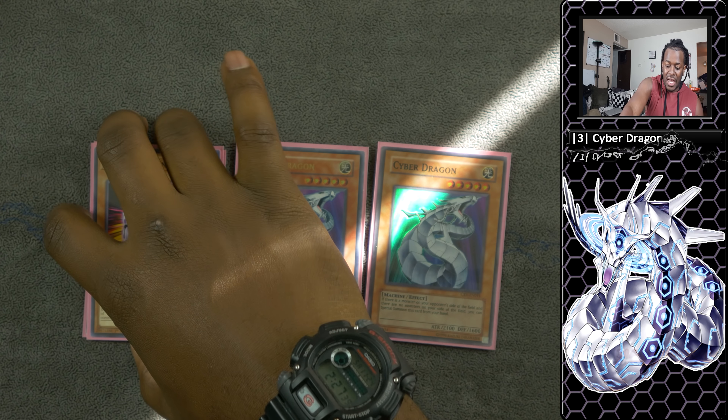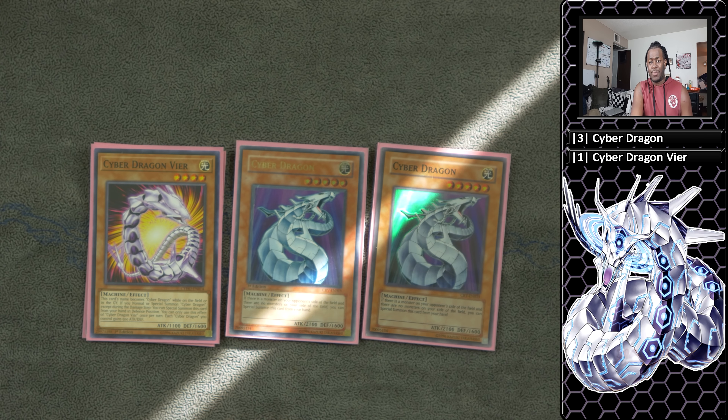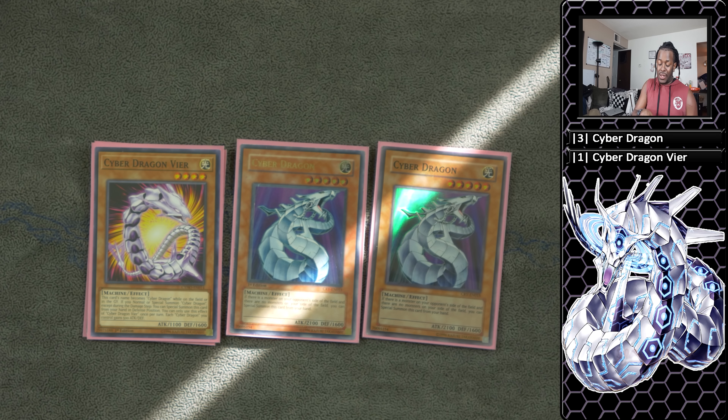Next is one copy of Cyber Dragon Vire. This card is extremely powerful because any time you normal summon or special summon a Cyber Dragon monster, you can summon him to your side of the field and he provides extra link fodder for your extended plays.